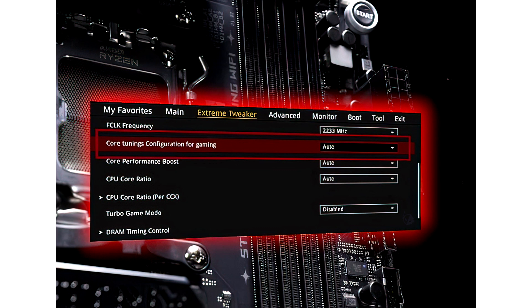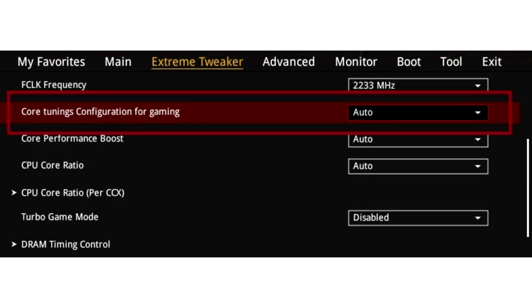Asus has a variety of exclusive BIOS features for its AM5 motherboard lineup, and the company is now introducing a brand new feature called Core Tuning Config for Gaming, which should boost gaming performance on systems running the latest AMD Ryzen CPUs.